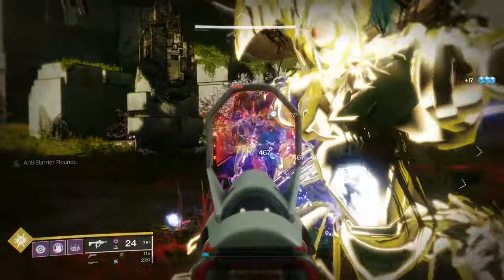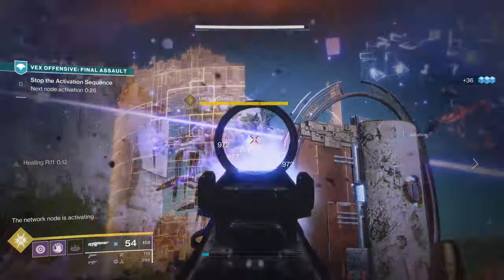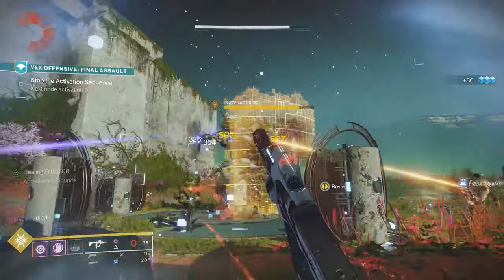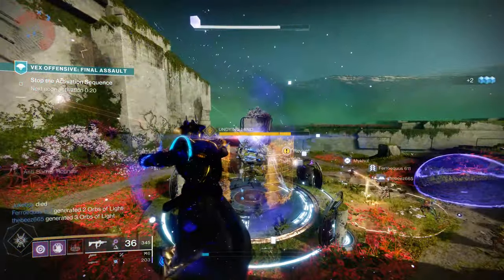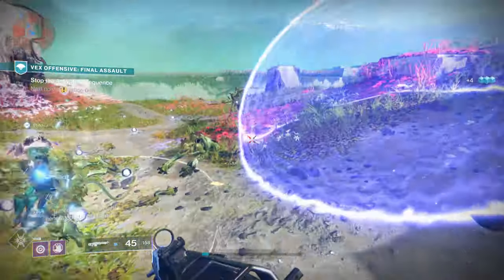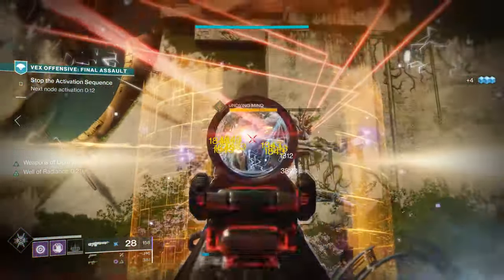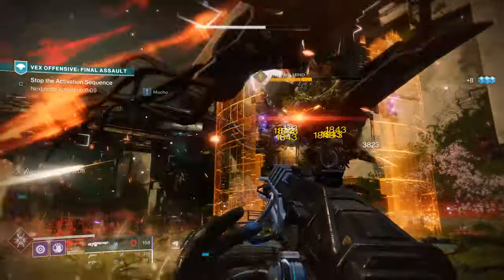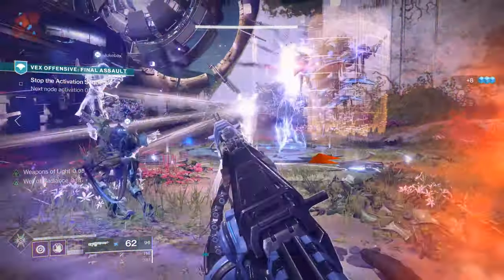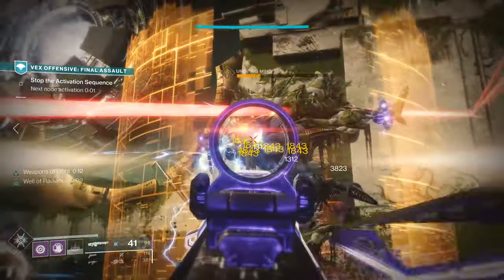The one big difference between the Undying Mind and Crothion, aside from the rotating shield, is that the Undying Mind will actually summon Harpy Seekers, just like Argos in the Eater of Worlds Leviathan raid lair. These Harpy Seekers are basically tiny, squid-like Harpies that will come out of the boss, seek you out, and self-detonate. They deal a high amount of damage, so make sure you're paying attention during damage phase. Dodge the explosions, focus on DPS, and you will have the Undying Mind beaten in no time.